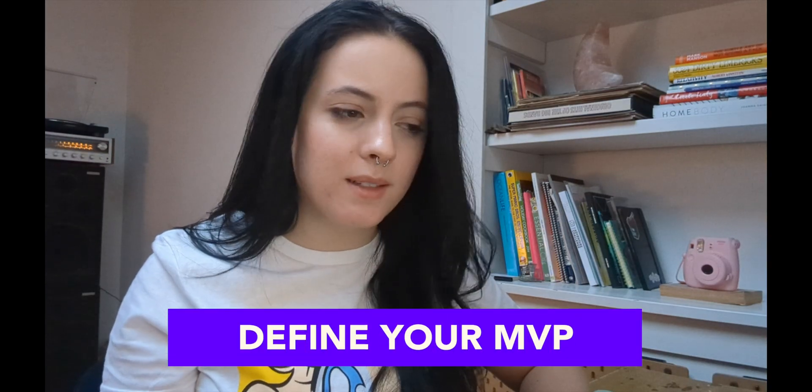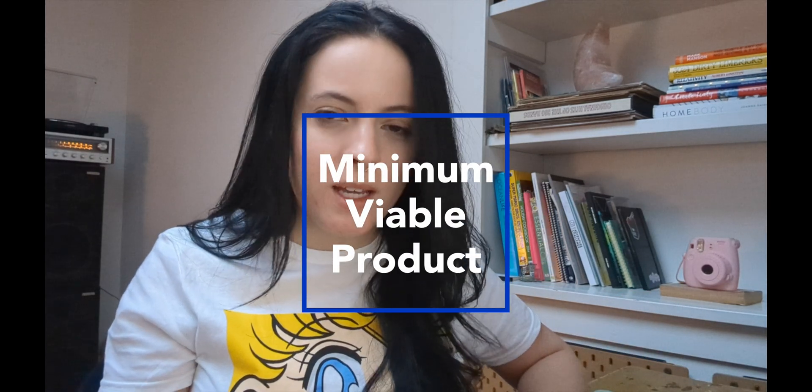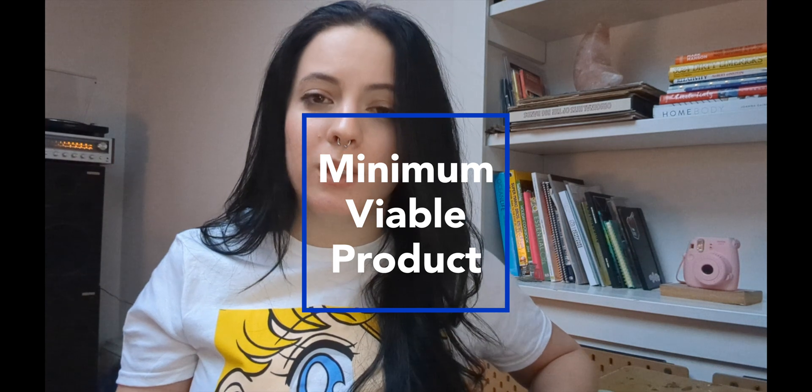My next tip is: be okay without perfection. Define your MVP — your minimum viable product. What is the bare minimum you'll accept when you release your game? What are you okay pushing out even if it's not perfect? So you have the basis of your game and a little bit of the programming worked out — what do you do next? I'd recommend getting it in front of some people as soon as you have a playable prototype and getting initial feedback. The earlier you can get feedback, the better.